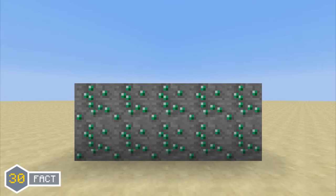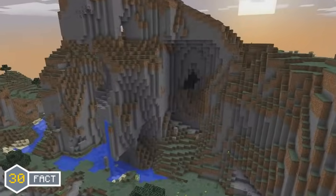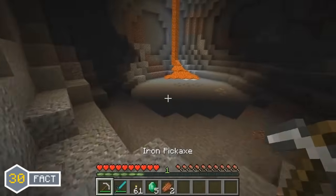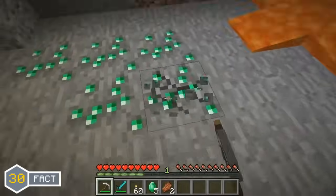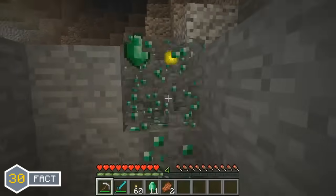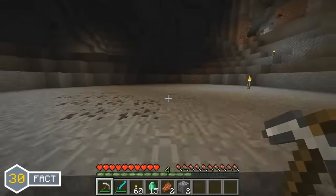Emerald ore was added in the Minecraft 1.3 update and it's a rare type of ore that can only be found in veins of 1 in Extreme Hills biomes. However, in the Minecraft 1.3 snapshots, emeralds were actually a lot more common as they generated in veins of up to 10 blocks. Jeb changed the emeralds to generate in veins of 1 due to complaints by users about emeralds being too easy to find.